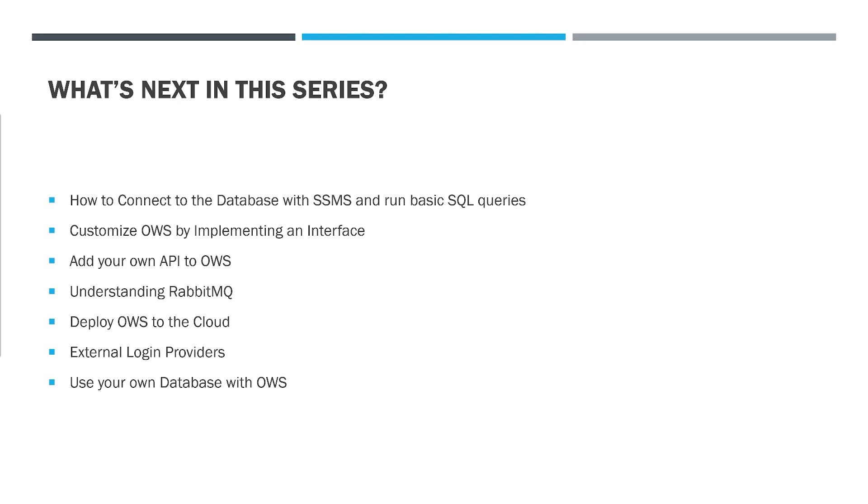I want to talk about external login providers — a way to use your own login system or a login such as Epic Online Services, Steam, or anything OAuth-based — and I want to show you how to create your own external login provider. I also want to show how to use your own database with OWS, going back to dependency injection and implementing your own interfaces. OWS2 is split into separate repositories, so we'll take one of the repositories and write an implementation for the interface to use a custom database.